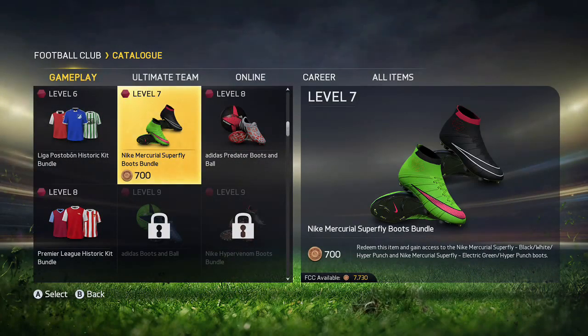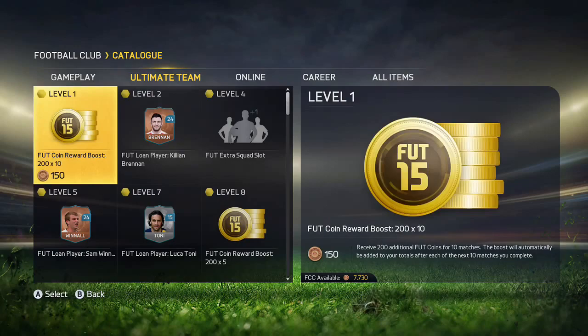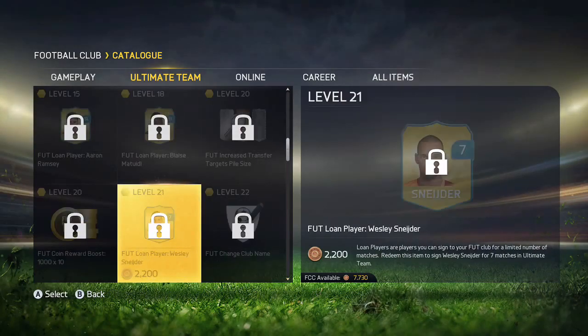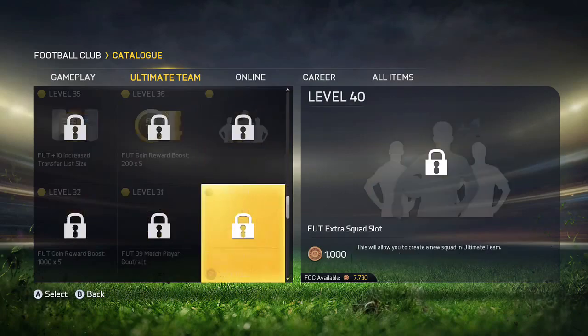The first method is going through the FC Catalog. I love the FC Catalog — it gives you boosts for games you play, and the thousand coin boosts are very helpful. It's really easy to make these coins. We're all going to play the games anyway, so you might as well get a 1200, 500, whatever coin boost after each game.